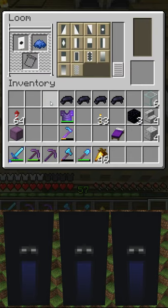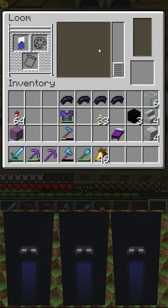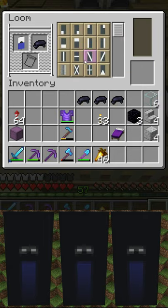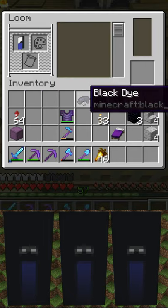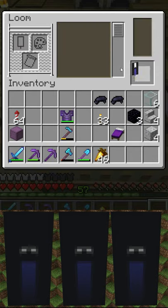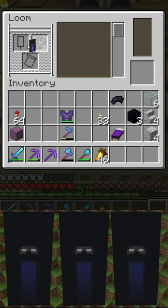Next we're going to go on to a Blue Perface Inverted, which is this shape right here, then we're going to a Black Pale Sinister, which is this shape right here, then we're going on to a Black Pale Dexter, which is this shape right here, then we're going to a Black Chief, which is the shape right here.